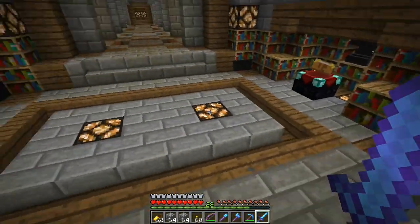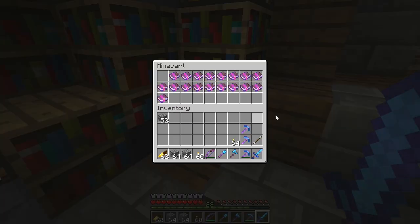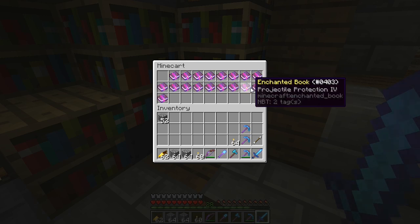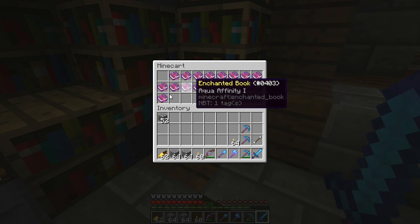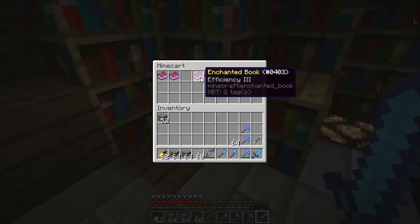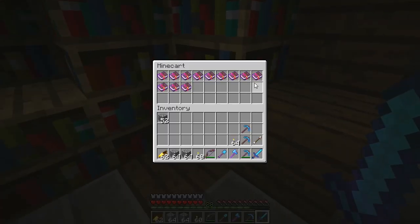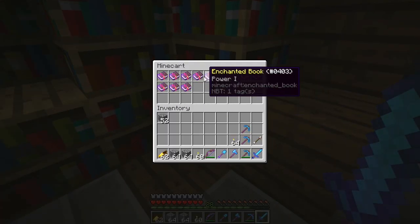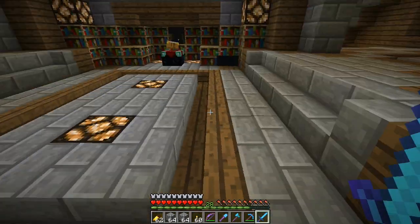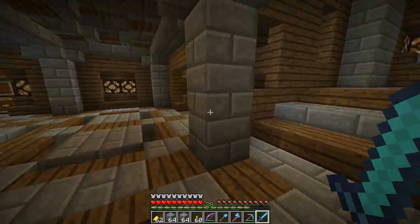We went through about two or three chests full of enchantments. I've built up my collection a lot - bigger stacks of Feather Falling, Projectile Protection, Power, Efficiency, Fortune. Lots of sword enchantments too. I've fully recovered from the death.